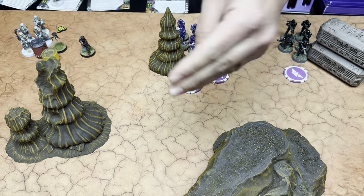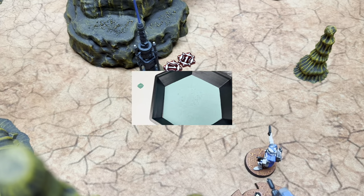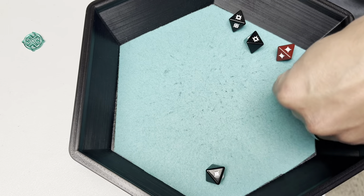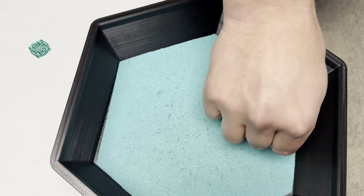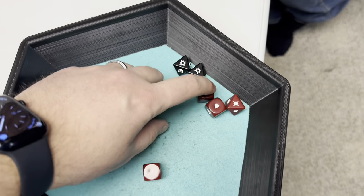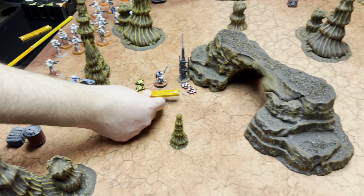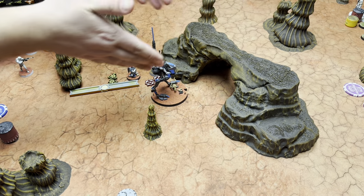Purple Death Troopers activate — they aim and shoot Echo. The DLT gives two reds and one white, with four black suppressive and heavy cover on the ARCs, Precise Two. Echo spends his Prepared Supplies dodge to reduce wounds to three, then spends a surge token so Echo stays fully healthy — but loses his good buddy. The ATRT activates next and moves to shield Echo from view through the archway, then shoots at Inferno Squadron who have no cover — two blacks plus Impact One, surging to hit.